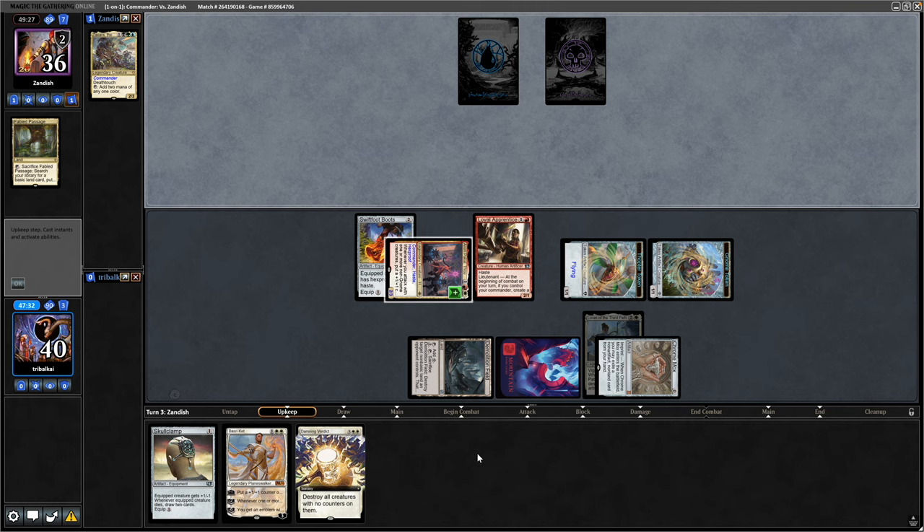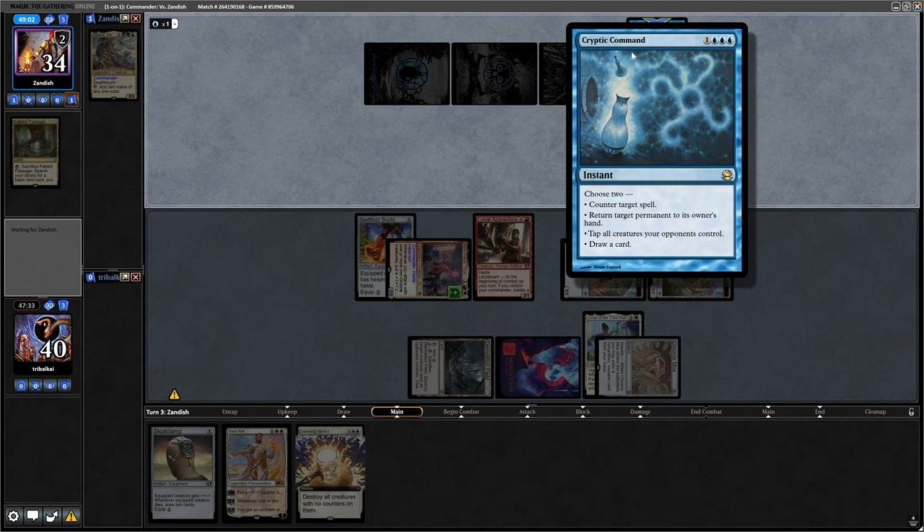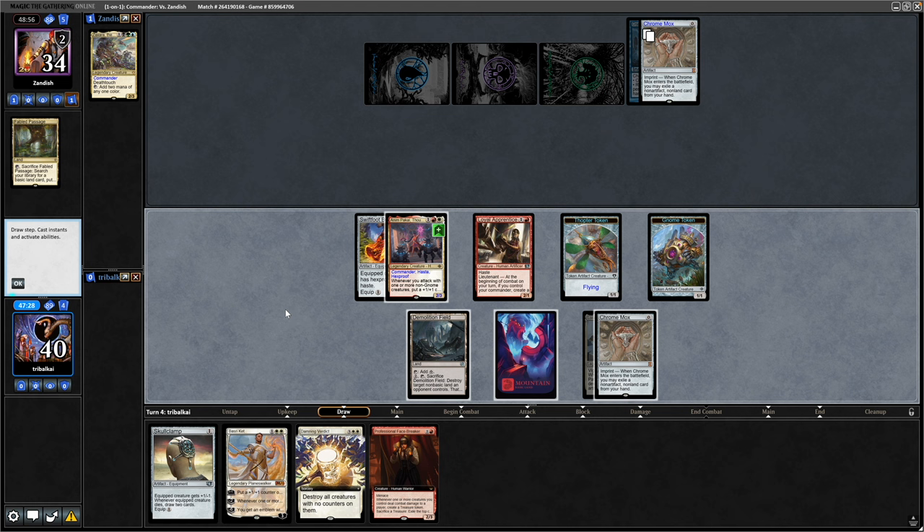Just need to try and dodge a Toxic Deluge at this point. Our opponent doesn't have it. It does have a Phyrexian Metamorph, copying the Chrome Mox, and throwing underneath that a Cryptic Command — so it does have Counter Magic in the deck apparently.